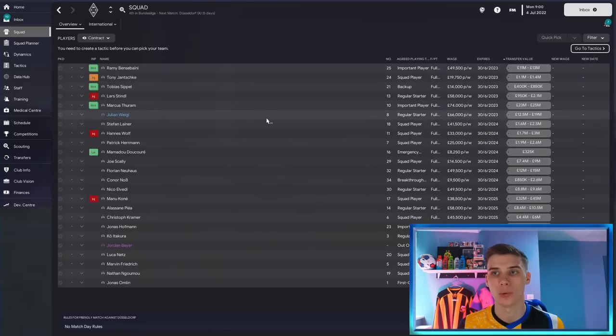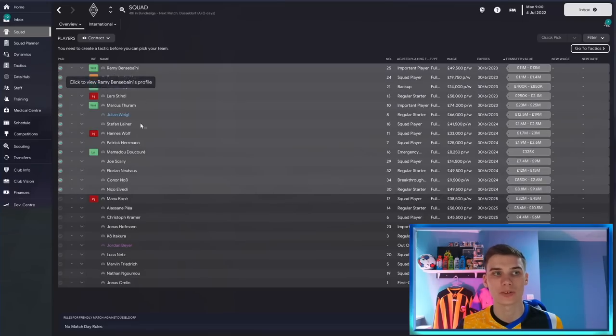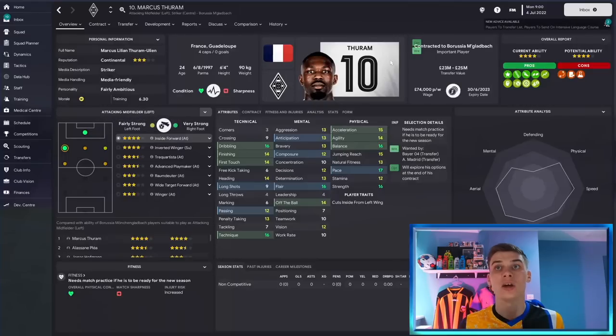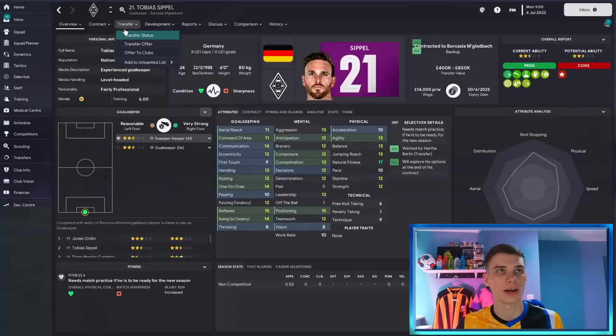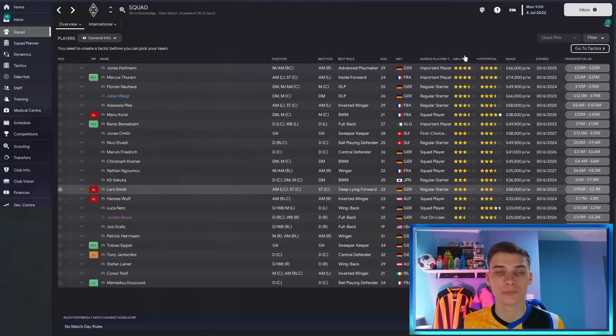I like to plan two years in advance, going from Ramy at the top to Nico Elvedi at the bottom, analyzing each one to see if it's time to give them a new contract. What you don't want is a player with only a year left — you might get the situation with Marcus Turam where there is no way to give him a contract because he's decided to explore his options once the deal is over. That can happen when a player gets within a year of contract end. So go through players like Joe Scali, offer new deals before signing others, and secure the talent you want to keep. If not, find sellable assets with a year left to move on quickly for cash.